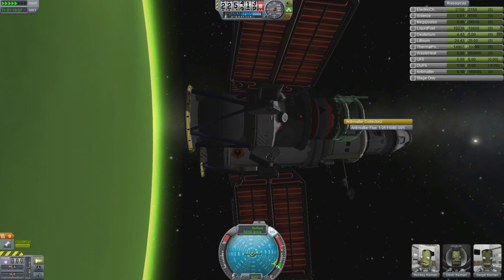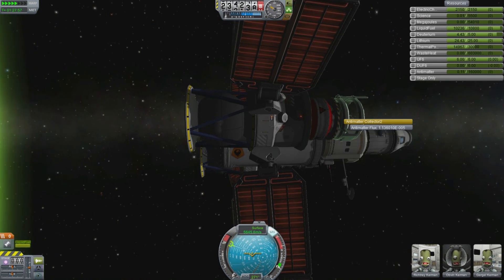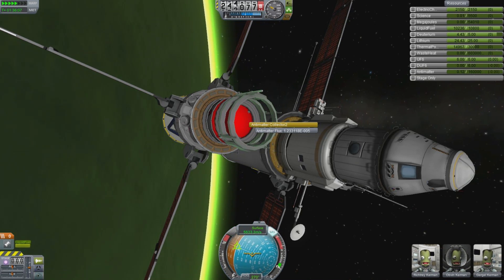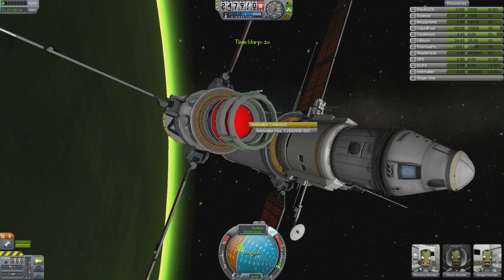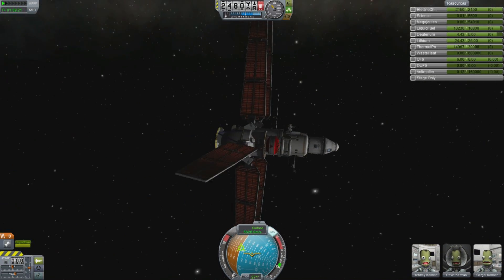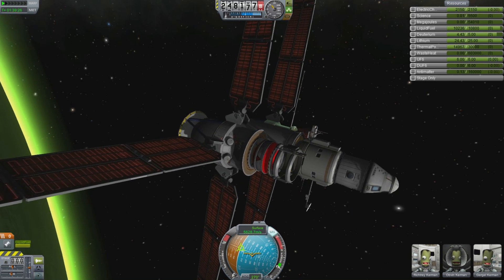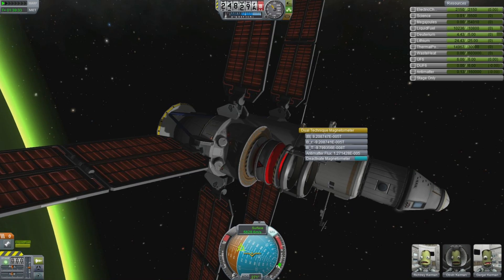The game models magnetic fields for all the planets, so you can go to different planets and try to find the strongest magnetic field to harvest antimatter and power your antimatter reactors. This whole thing is pointing to a huge set of videos that I should probably do — but only if people are interested, so express your interest in the comments section. The mod is the Interstellar Mod by Fractal UK, downloadable from the forums. I'm Scott Manley — fly safe.